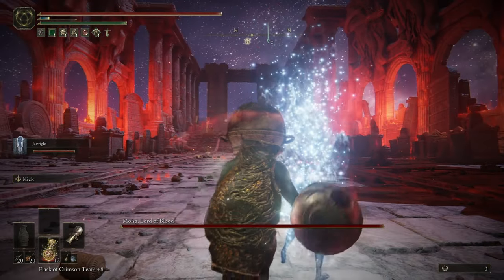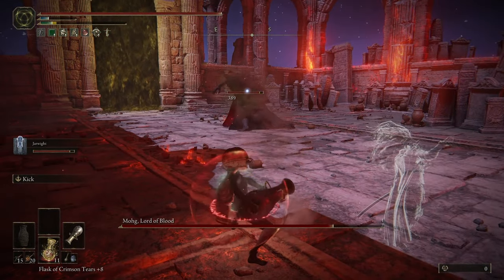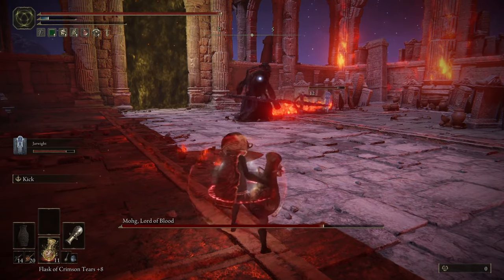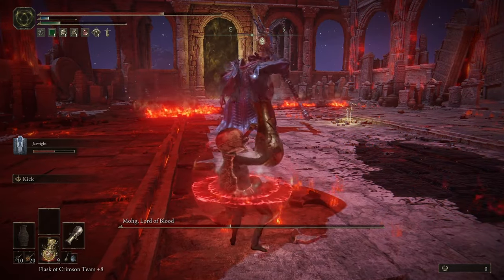After summoning Jar Rite I start taking shots with the cannon at his head. I try to get in as many shots as I can while my summon is still up since he can take some aggro. The jar cannon is probably the slowest weapon in the game so I don't get to use it very often when I'm by myself.